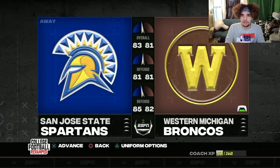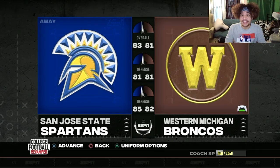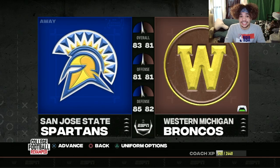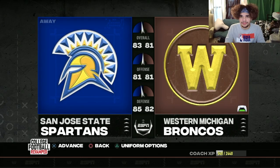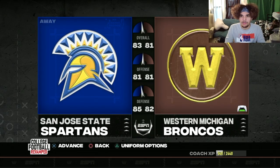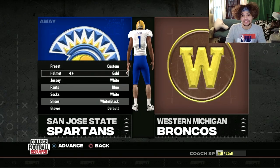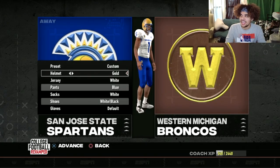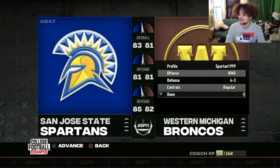If one or two things don't go our way, there's a very high chance Michigan comes back in that game. So we cannot afford a letdown against this San Jose State team — they got our number on defense and overall. It's going to be up to Ellaby and that Broncos offense to set the tone. For the home opener we'll be debuting the brown and white combo, and I went ahead and gave the Spartans a gold helmet so we're not clashing. Those are the uniform matchups for this one.